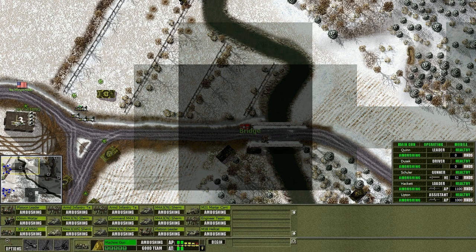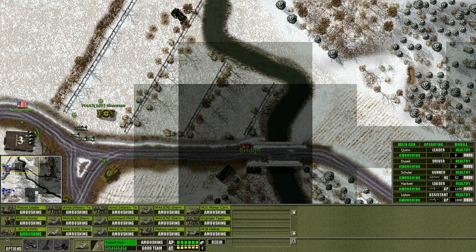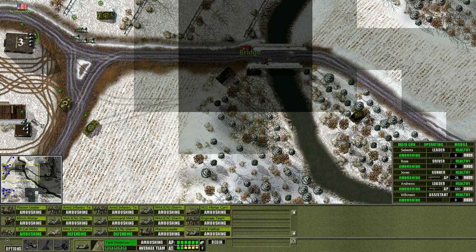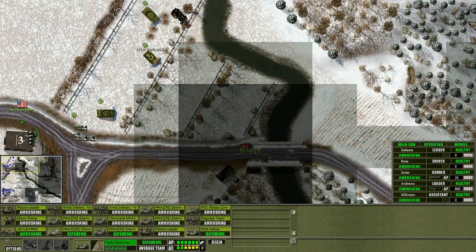We'll keep the .30 cal on there — that's fine, actually a pretty good idea. So that's a 105mm Sherman right there, which we can just keep on the fence. And a 76mm Sherman that's going to be on the fence over here. I have no idea if this is going to work. And then we have the Hellcat, which we will move down here on the fence. You can pretty much strike at everything across the bridge, but not on the bridge — I don't like that.